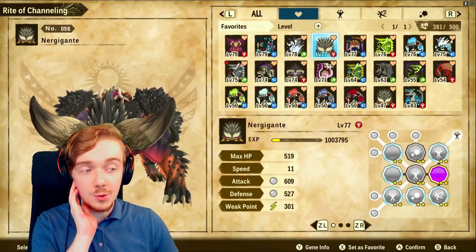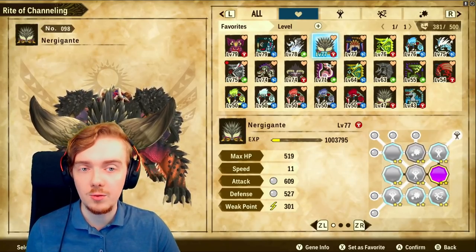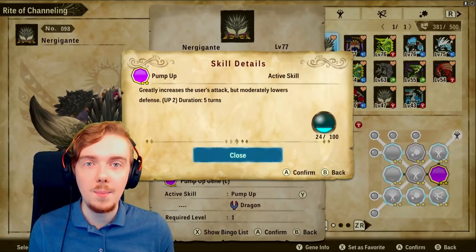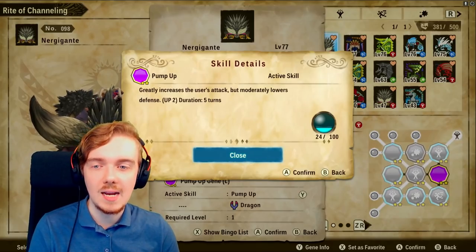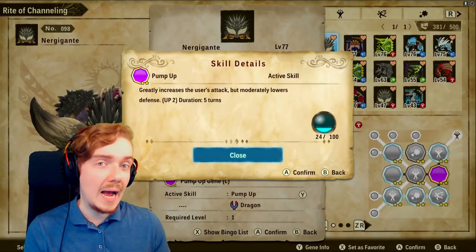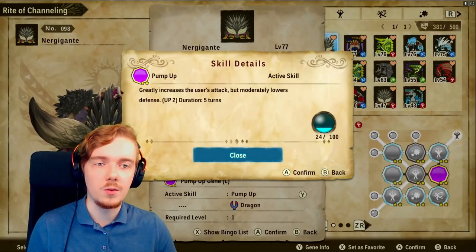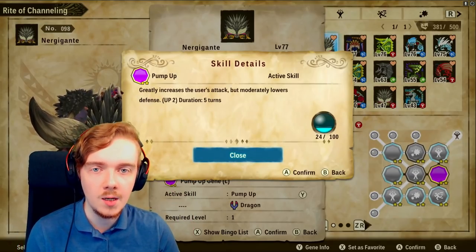Next are buffing skills. If you aren't using buffing skills on your monsties, I think you're doing it wrong. Some of these buffs give 50 up to 70 bonus damage on your hits. Pump Up from Deviljho is incredibly strong — I have a standalone video comparing it against Amplified Power from Rajang. Pump Up increases attack but lowers defense; Amplified Power increases all elemental attack. Both are great but have different trade-offs.